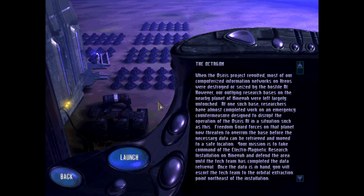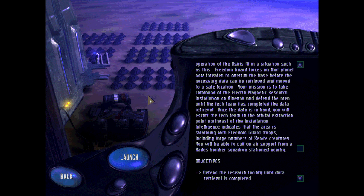Your mission is to take command of the Electromagnetic Research Installation on Nineveh and defend the area until the tag team has completed the data retrieval. Once the data is in hand, you will escort the tag team to the orbital extraction point northeast of the installation. Intelligence indicates that the area is swarming with Freedom Guard troops, including large numbers of Xenite creatures. You will be able to call on air support from a Hades Bomber Squadron stationed nearby.